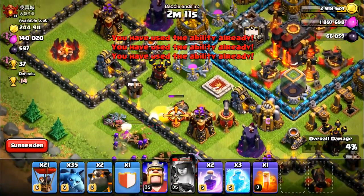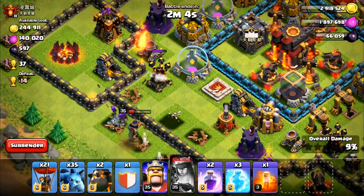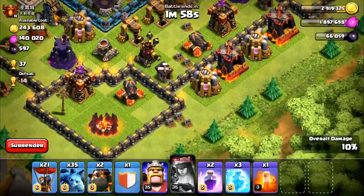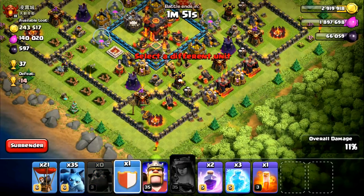My attack strategy for Lava Looney is to go ahead and put down my king and my queen and see what they can take out. My queen is actually able to take out the air defense — that's exactly what I wanted. I was so stoked. I thought she was going to die before then. If I can get 15% or so with my king, it's pretty much a guaranteed two star.